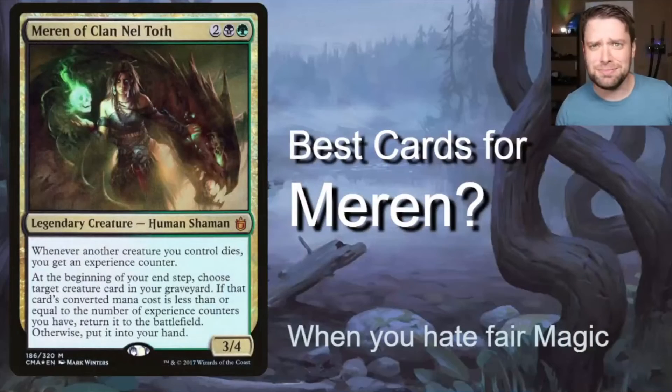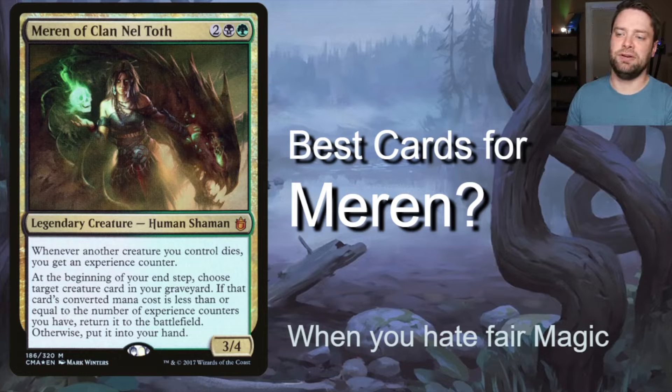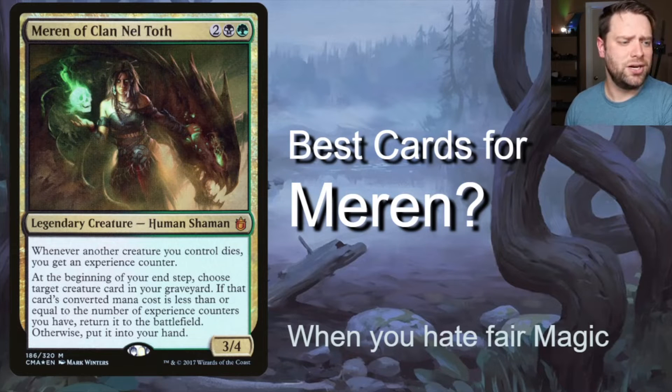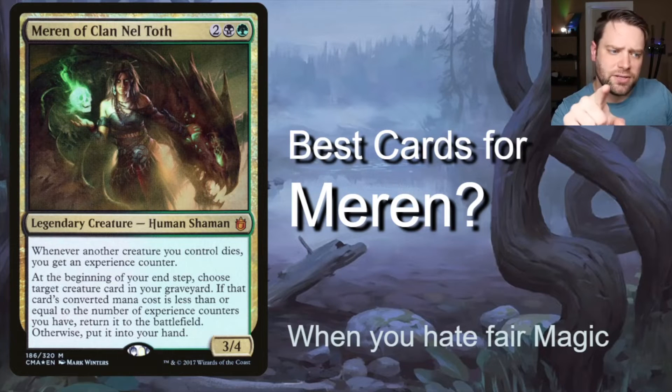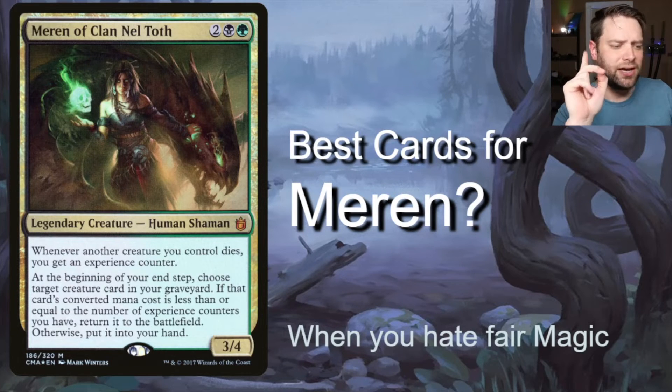Today we're going to be talking about Meren of Clan Nel Toth. She's glorious. She's got this weird dragon lizard thing behind her. She's a four-drop — one green, one black, two generic — human shaman. She says: whenever another creature you control dies, you get an experience counter. At the beginning of your end step, choose a creature card in your graveyard; if that card's converted mana cost is less than or equal to the number of experience counters you have, return it to the battlefield.